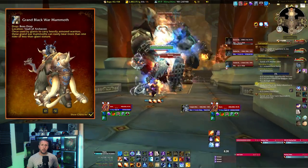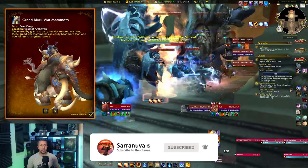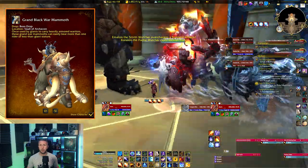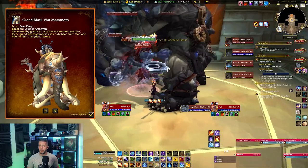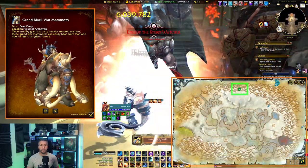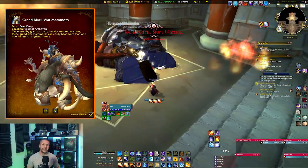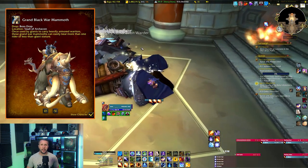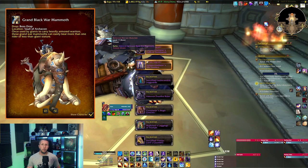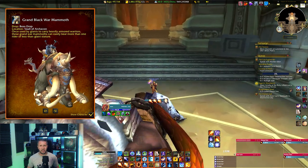Getting the Grand Black War Mammoth once required your faction to control the Wintergrasp PvP area, but this has changed, making it much easier to access — you just need to fly in through the open door if the opposite faction is in control. Head to Wintergrasp in Northrend and fly to the Vault of Archavon raid at 50.72. Set this to 25-man heroic and kite all bosses together through to the final boss for the achievement Earth, Wind and Fire, killing three bosses within 60 seconds. This also makes looting easier as all bosses have a chance to drop the mount.